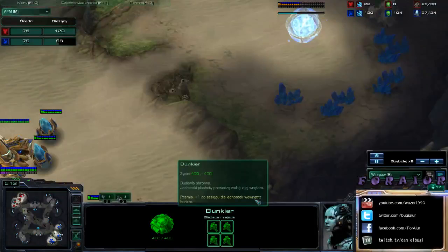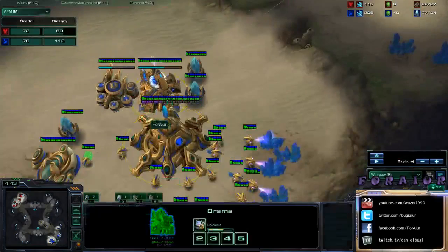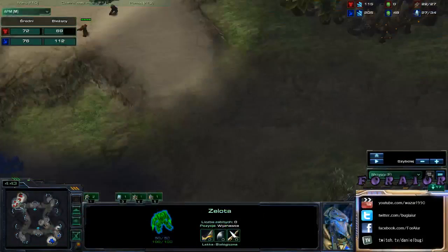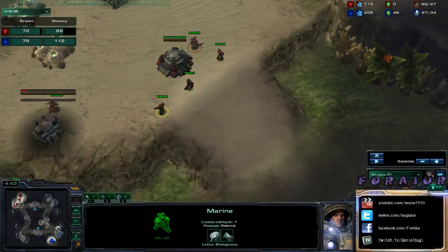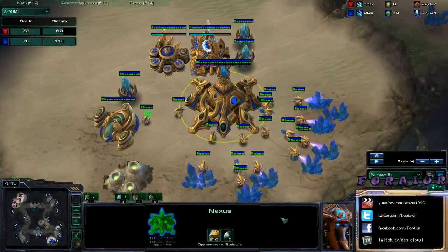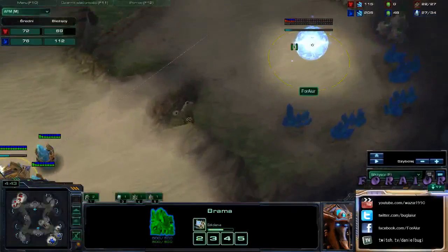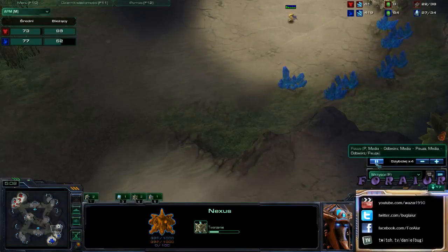When I kill his scouting SCV, I have 16 or 17 probes in the mineral line in main. I know the map is big and I control my opponent's base, so I play one rax one gate expand. I'm going to play on the map because I want to stay and ground him and check sometimes what he's making, using the map topography.